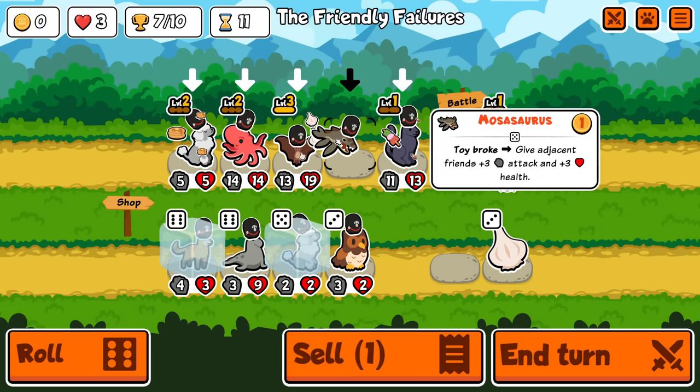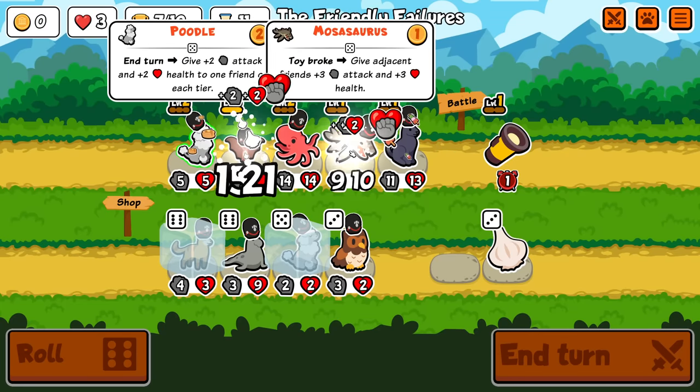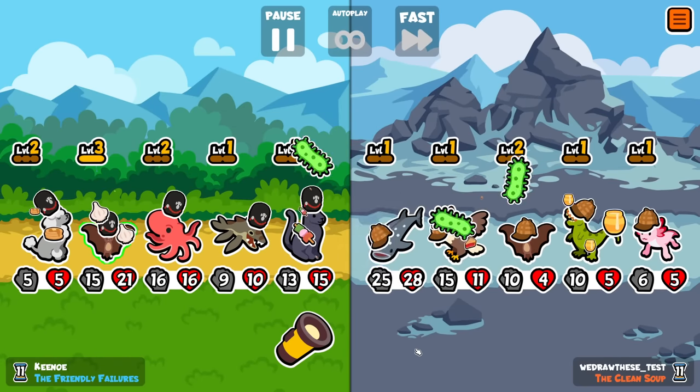Next turn, we can sell the Mosasaurus, buy-sell Mongoose, and then end on another poodle. I'm wasting some of the stats, but this thing really doesn't need more.